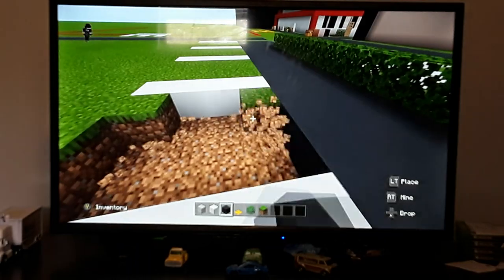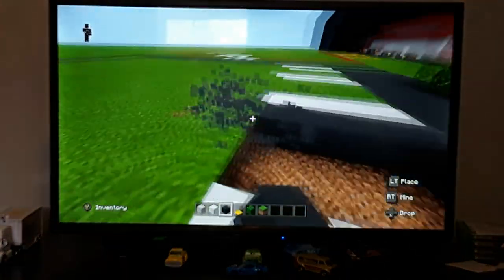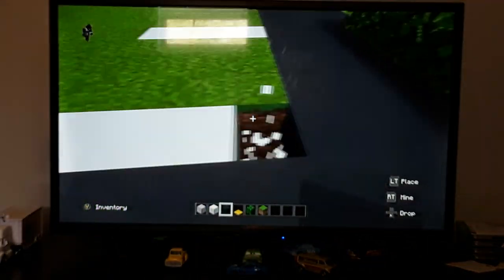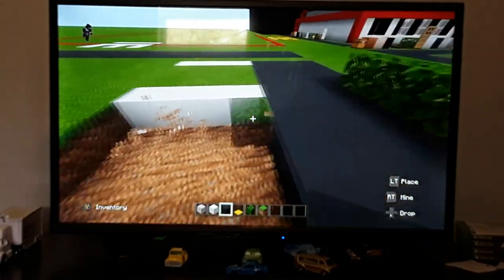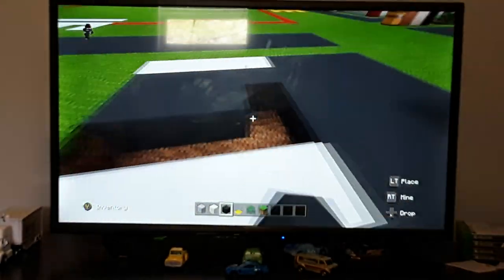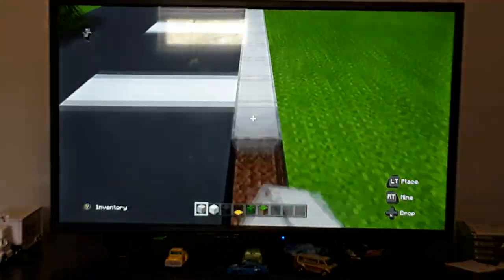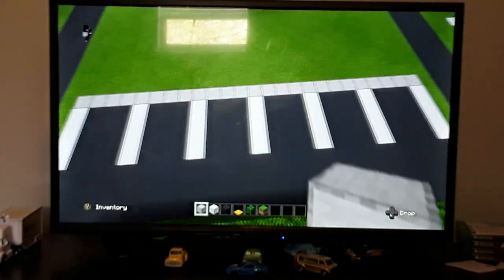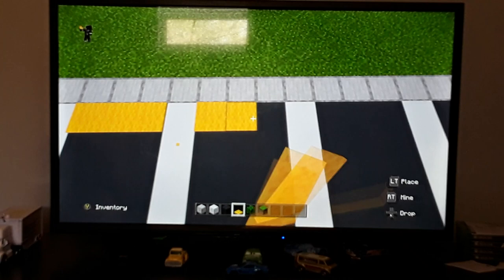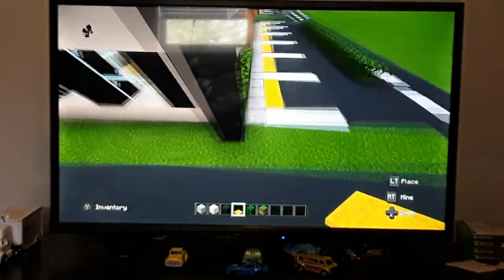Put yellow carpet on the parking spaces — these represent the little bumpers you see in real parking lots that stop people from driving into the building. Then dig out the row in front of the parking lot and fill it in with smooth stone for the sidewalk. Add yellow carpet at the top of the parking spaces as the bumpers. Once done, the parking lot and drive-through are complete.